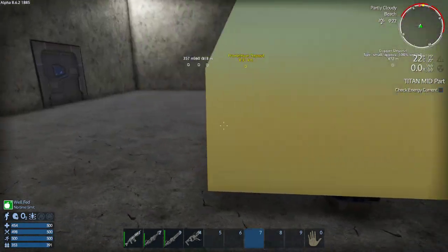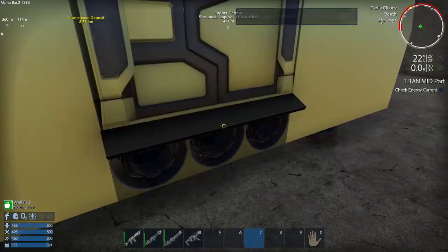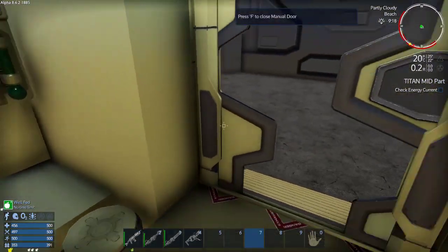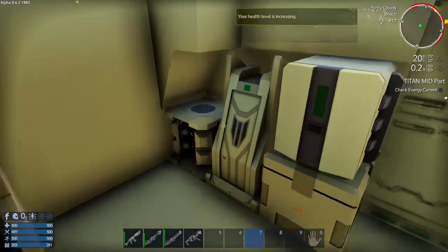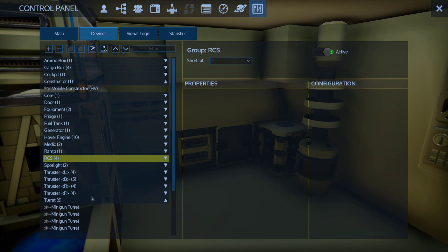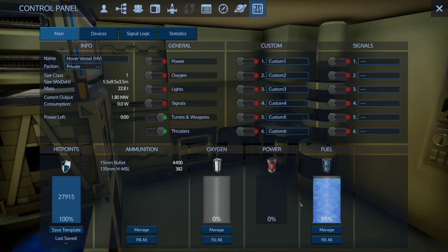I swapped out for the enclosed thrusters — same thing all the way around for the other thrusters. I couldn't decide on texturing, so enclosed thrusters here and over here as well. I've got four RCSs, ten hover engines — provides a decent amount. We've got a decent amount of ammo stockpiled.